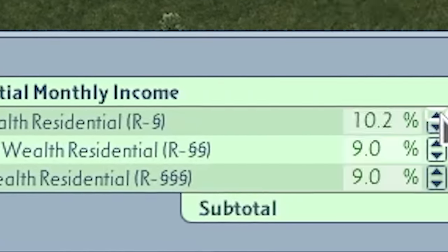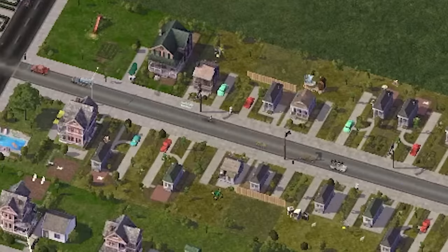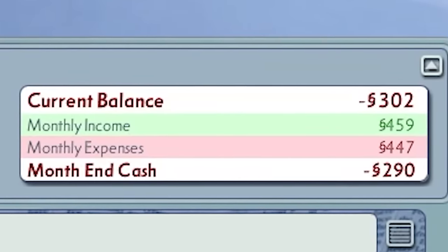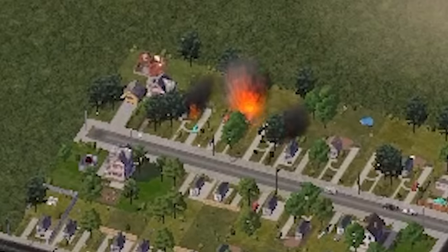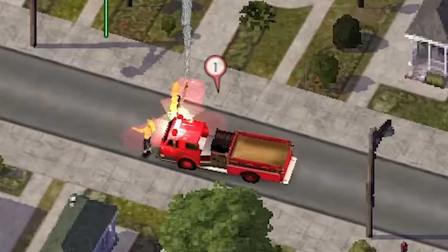So I opened my Excel spreadsheets and began performing Fiscal Policy. We raised taxes on the poor and the dirty, since they couldn't pay as much as everyone else. Now we were back in positive cash flows — only six or seven simoleons a month, but it's something. When disaster struck and a fire broke out? Defund the fire department. It became a rallying political cry.